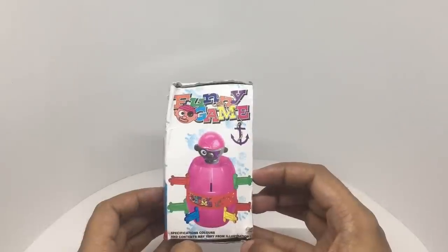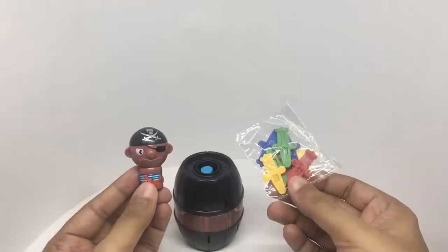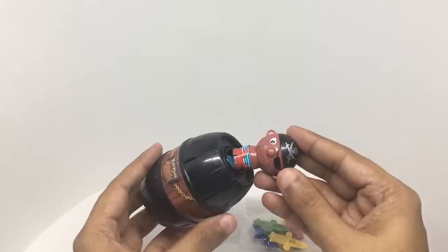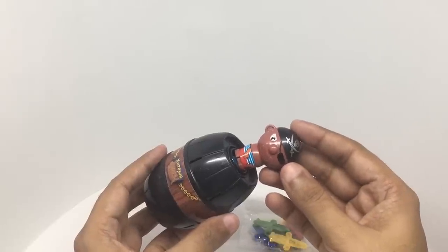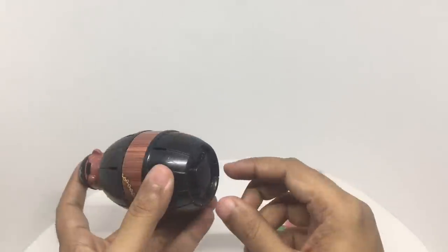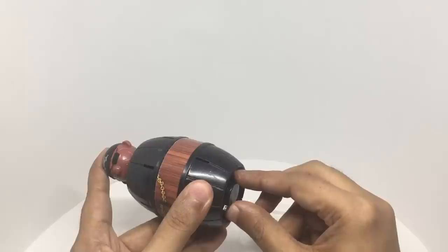So let's see what we get. This is what we got. You push the pirate into the barrel and he sits like that. Now you need to turn this randomly to any spot.